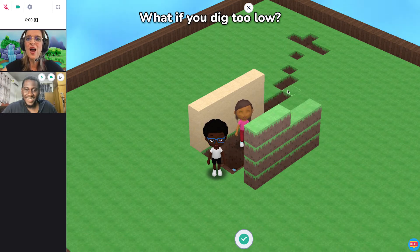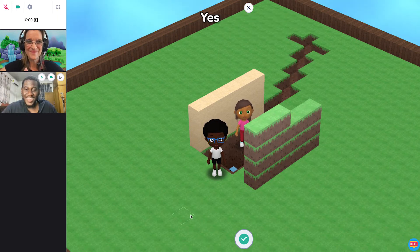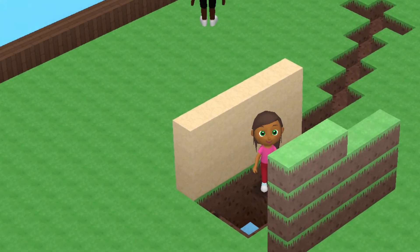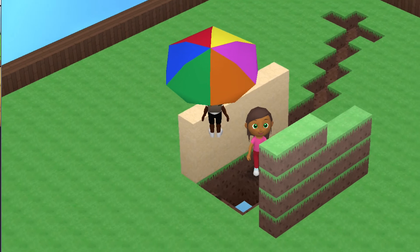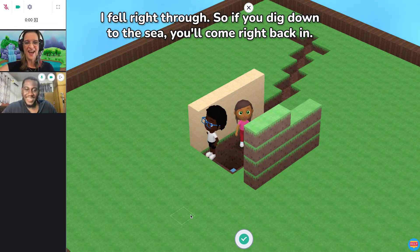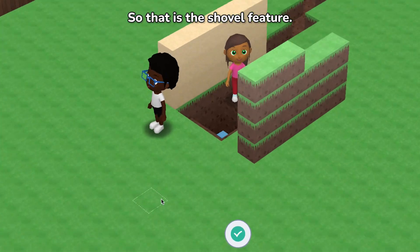What if you dig too low? Can you just keep going down and down and down, Fred, or what happens? Yes! The sea right there. Let me see if I can jump. I fell right through. So if you dig down to the sea, you'll come right back in. So that is the shovel feature.